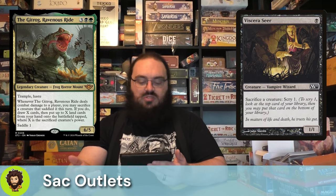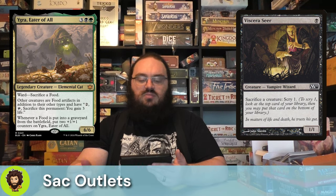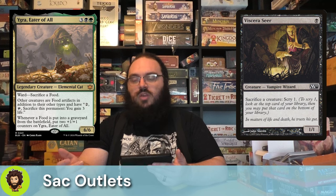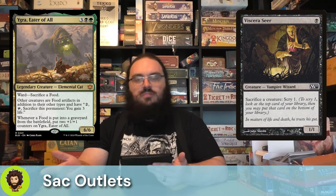Of course we need Viscera Seer to sacrifice creatures at instant speed at no cost, being allowed to scry one each time we do. And Ygrom, Eater of All — a 6/6 for 5, ward sacrifice a food. Other creatures are food in addition to their other types, so you could pay 2, tap, and sack them to gain 3 life. Whenever a food is put into the grave, they get 2 counters. It's a really easy way to pay 2 mana, tap down a creature to sack them, let Ygrom get a little bigger, and do a bunch of card draw shenanigans. It's all good times.